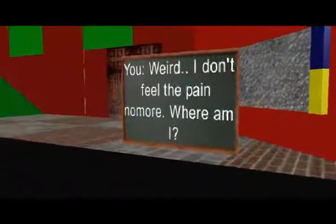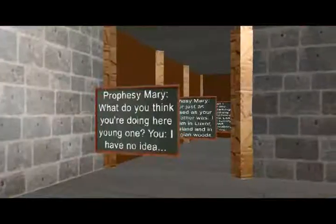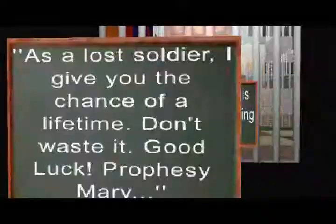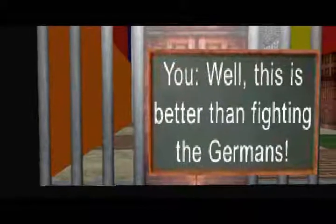You must now walk into Prophecy Mary's house, which is just to the right here, where she reveals that the character from the original Lost Soldier is actually this main character's grandfather — dun-dun-dun, dramatic. Take the key she gives you and go outside. Turn right to see a tunnel in which you will read the letter, revealing that it is now your turn to find a lost treasure.